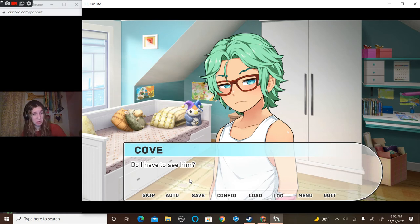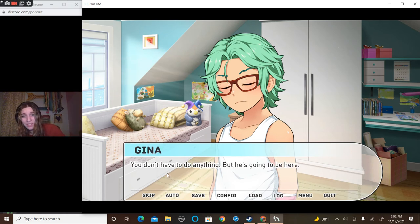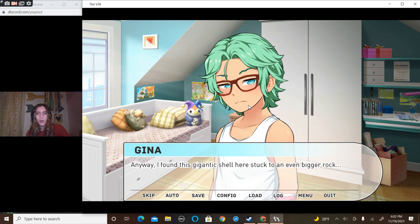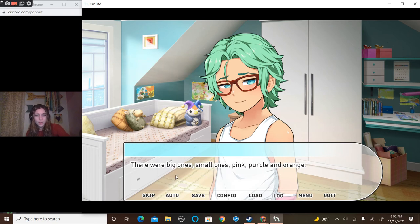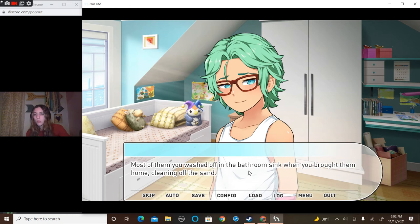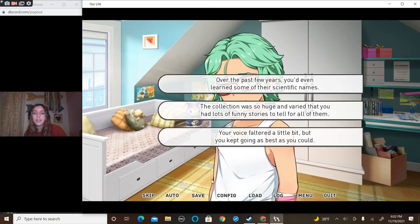Do you know this guy? I don't have to see him — you don't have to do anything, but he's going to be here. Anyway, 'I found this gigantic shell here, stuck to an even bigger rock.' You pulled out a sea shell after sea shell, explaining where you'd gotten each one and holding it up against the light. There were big ones, small ones, pink, purple, and orange. Most of them you washed off in the bathroom sink when you brought them home, cleaning out the sand.